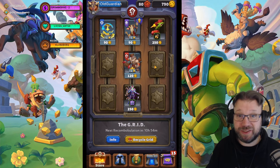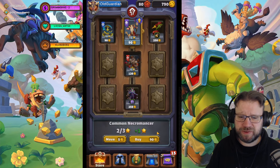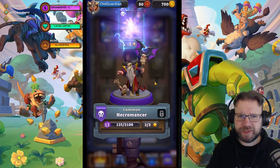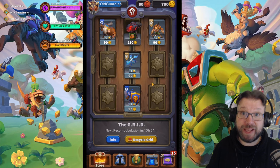And it comes in the shape of T again. This time I'm going to buy this Necromancer star — we're going to get an Uncommon Necromancer going. And we reset the entire grid again.